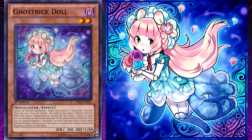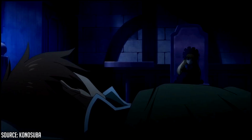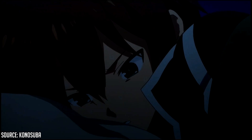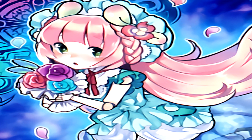Ghost Trick Doll's unique effect is: when this card is flipped face up, during the end phase, change as many face-up monsters on the field as possible to face-down defense position, then you can special summon one Ghost Trick monster from your deck in face-down defense whose level is less than or equal to the number of monsters flipped. Doll is based on a bisque or porcelain doll — small, fragile, yet eerily realistic dolls with wide-eyed stares that became the perfect candidate for spooky movies.